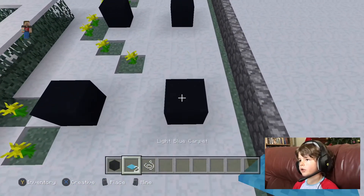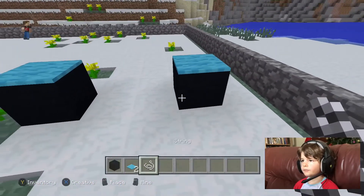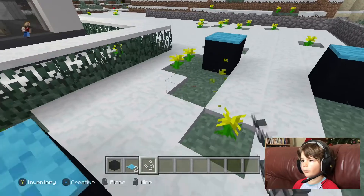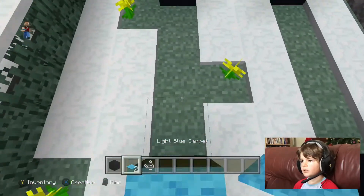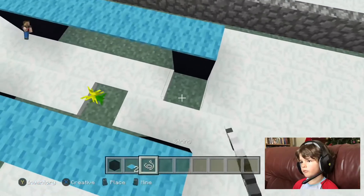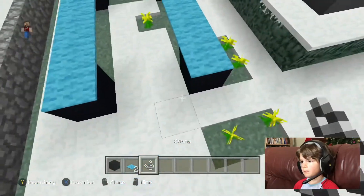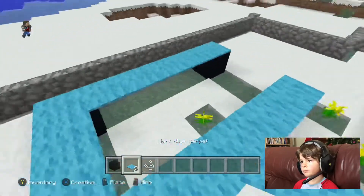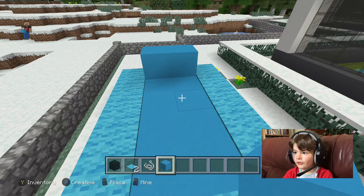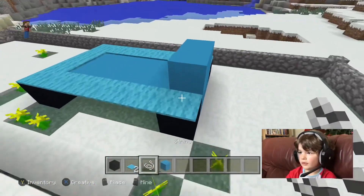Let's put some carpet there and there, and let's put some string here. There we go, I think this is a siding. Back to this - the Lamborghini is not looking like a Lamborghini. Let's break that string.